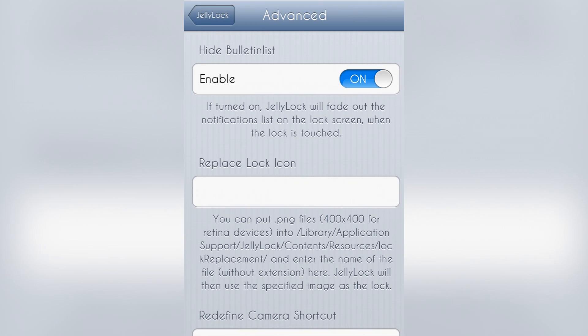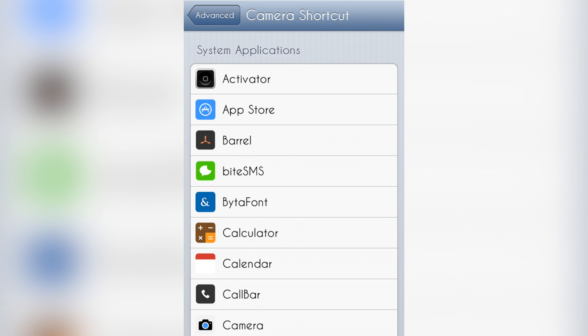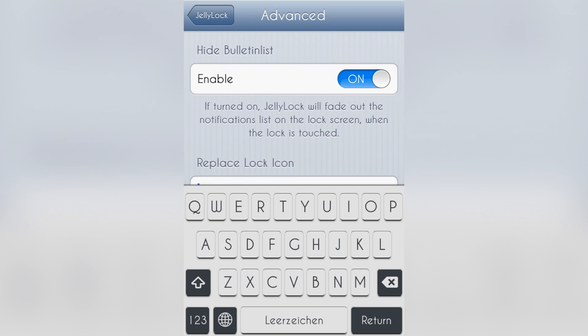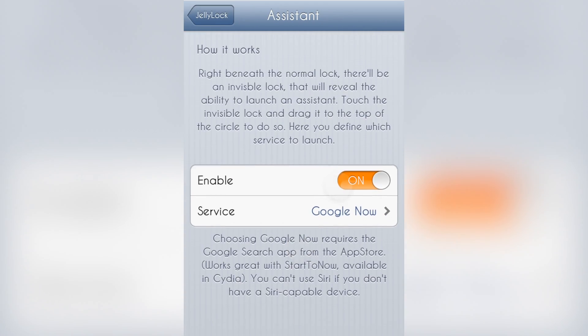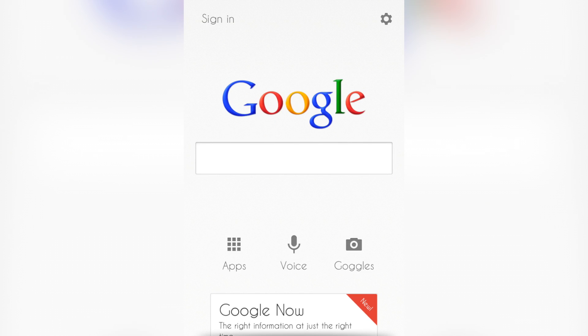Here you can change the camera button. I changed it to WhatsApp. It's very easy — you can just tap on any icon you want and change it. You can also go into iFile to the location where you want to put your icon and type in the name of the icon. A really nice feature is the assistant integration: if you have Siri you can tap it, but I use Google Now. You can tap just below the unlock button and it opens Google Now for a quick search — I really like that.